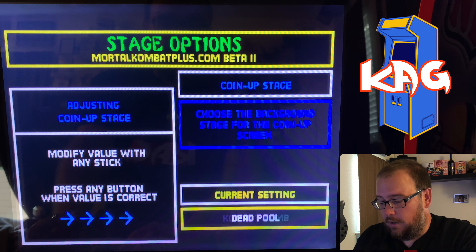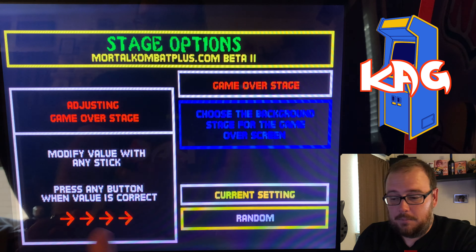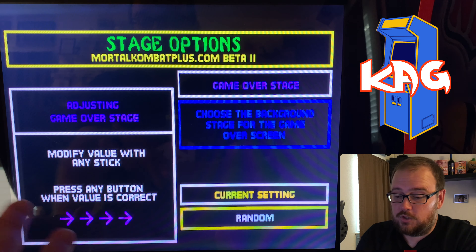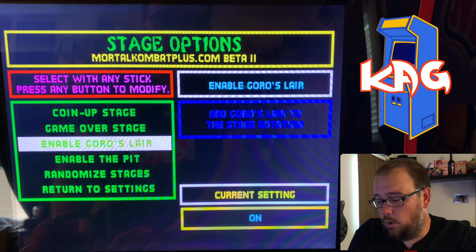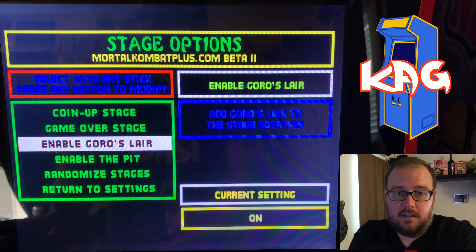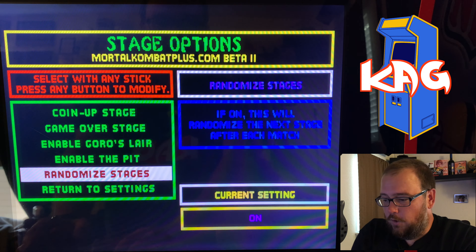Versus cheats is another one. Can't figure out how to do any of them, but apparently you can put cheat codes in on the versus screen. There's nothing like on MK3 where there are boxes at the bottom where you can tap the buttons — I'll have to figure that out later. And random fight ladder just randomizes it, which is fine.